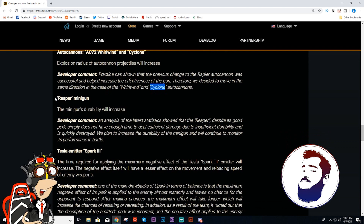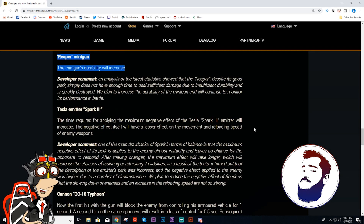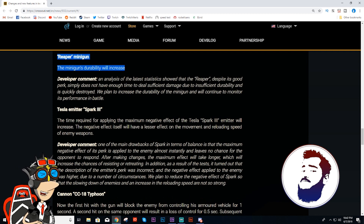Reaper minigun — this is huge. Durability will increase. Here they come, they're coming back. Right now it has 450 and it used to have 380. That's huge — 20%, that's pretty huge. It's a big difference. It's not a fat man, but it's still a very big difference, and I think we'll see more reapers from that one.